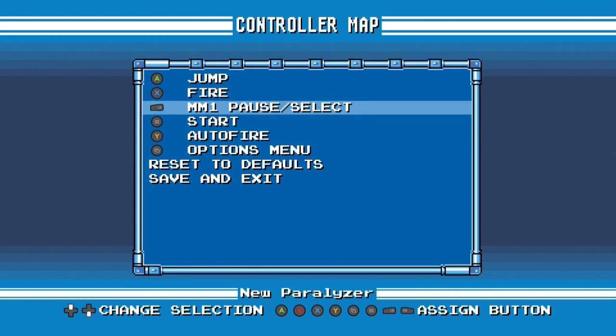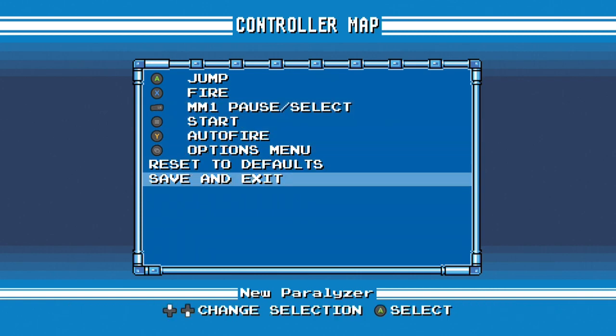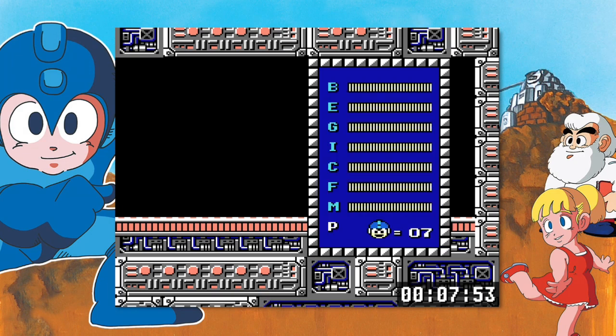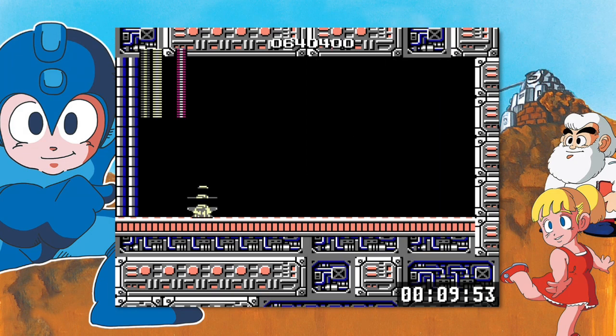It's actually mapped to the bumper, which, if you're playing on PlayStation 4, it's probably R1 or something. And then on Steam it's probably something on the keyboard, unless you're using an Xbox controller, and it's probably still the same.